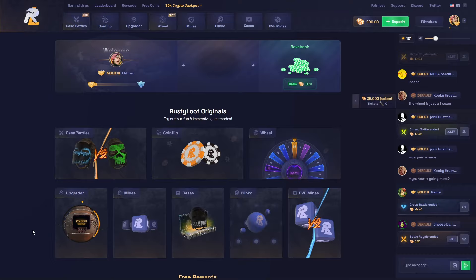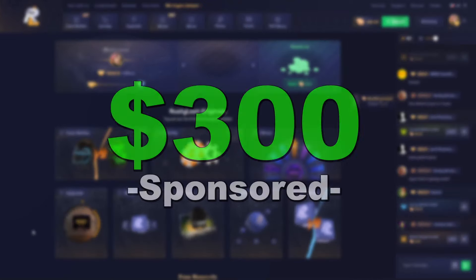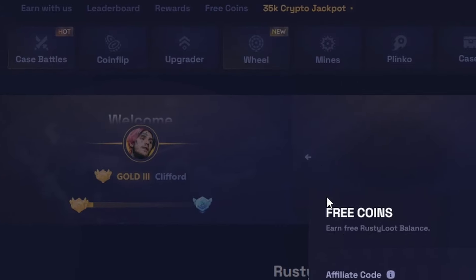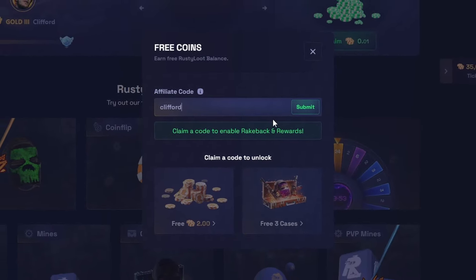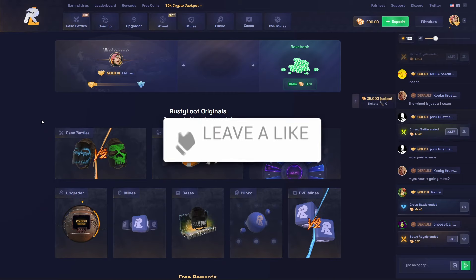Welcome to another video on the channel, welcome to Rusty Loop once again. Today as always 300 in the balance sponsored by the site. If you want to check it out for free, go up to free coins, type in the code Clifford, click submit and you get some free juice on the site, and it really helps me out.